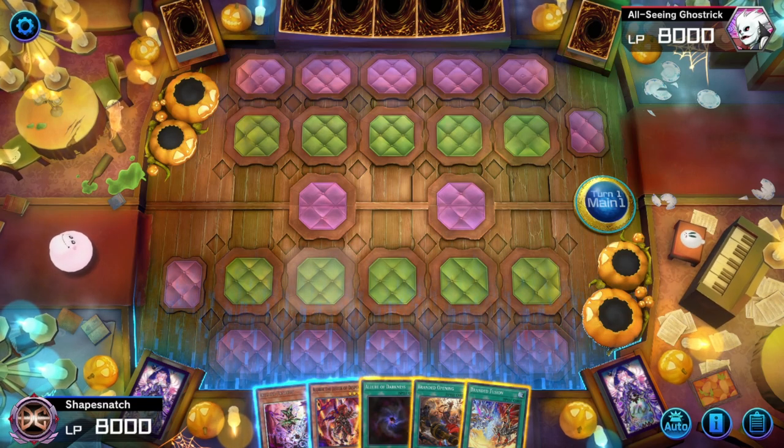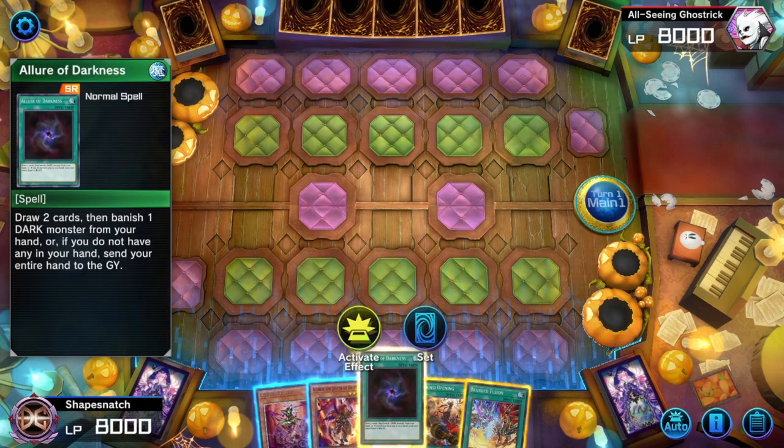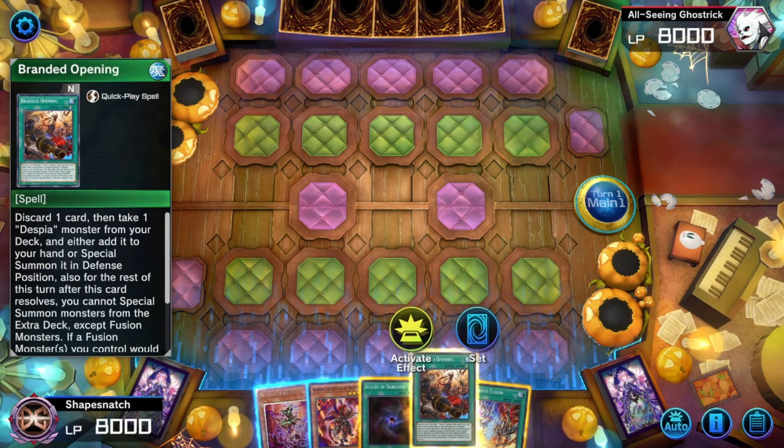I didn't rig this hand, but this hand just shows every possible way you have to get Alibur in the deck: hard drawing it, Banishing Tragedy, or Branded Opening.